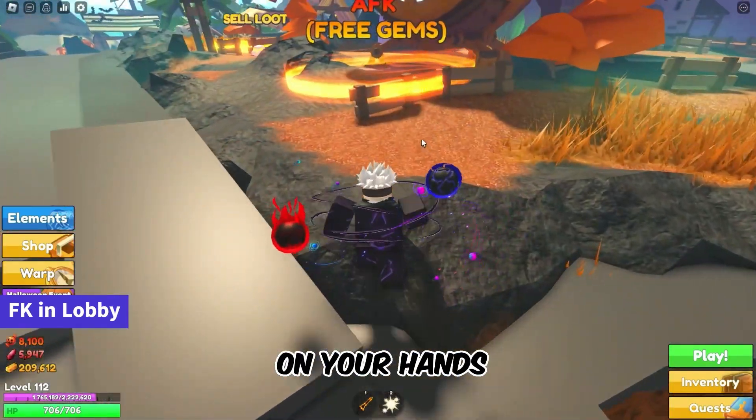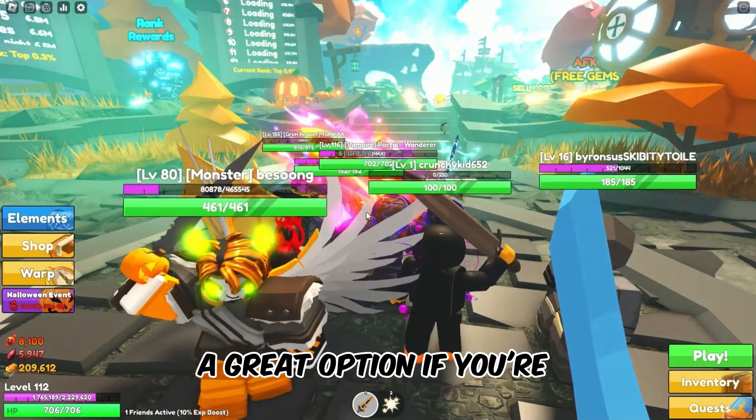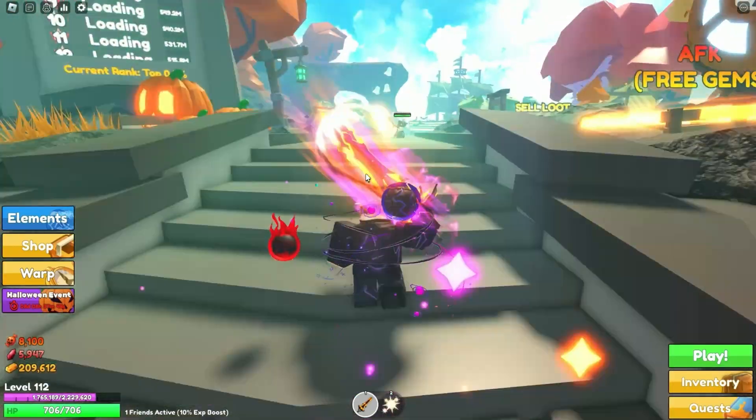For those of you with a bit more time on your hands, consider FK in the lobby. It's a passive way to accumulate gems while you focus on other tasks — a great option if you're multitasking or taking a break.